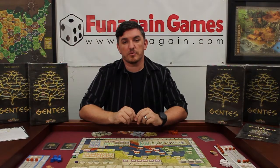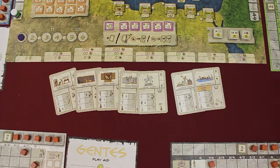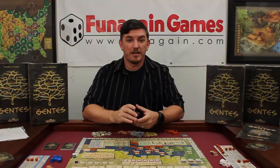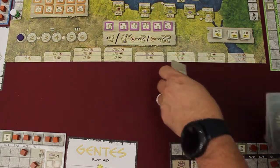Beginning with the player to the right of the starting player and going counter-clockwise, each player takes 1 card into their hand until they all have 2. The starting player then takes the remaining era 1 civilization cards and shuffles them back into the deck.